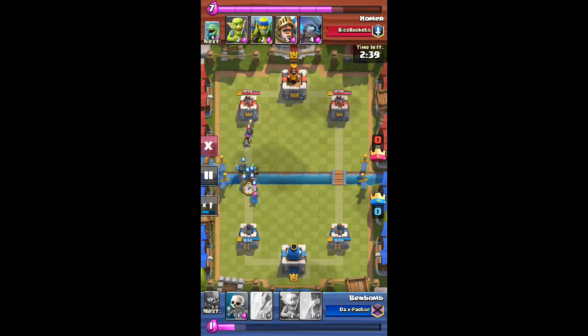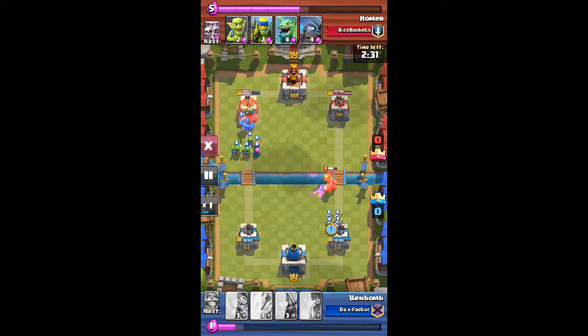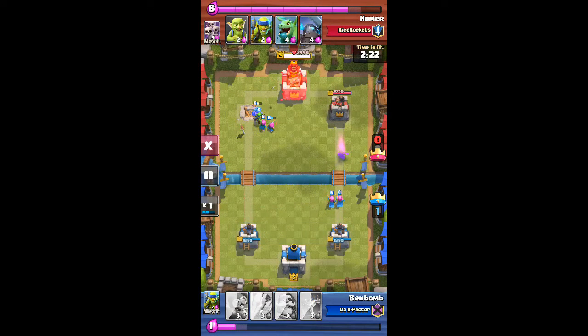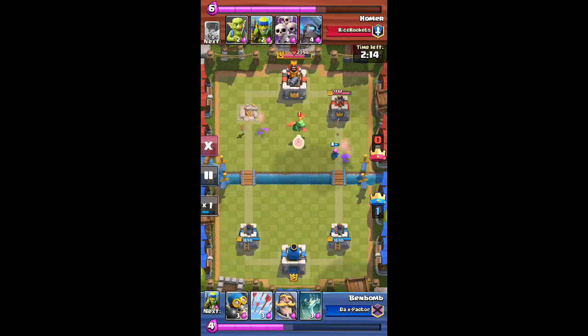The only bad part is I didn't have any tanks, so my bomber had to sacrifice itself. To stop the prince, I placed the goblins and then the skeletons — barely any health left, stopped its charge and killed it. A few troops took the tower all the way down to 2394 health.